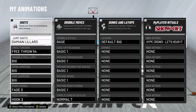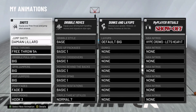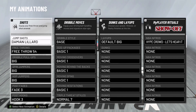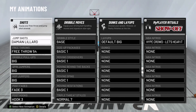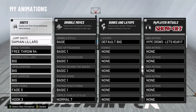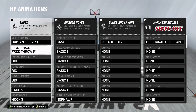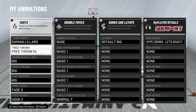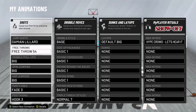I'm in the park here and I've already got my animations equipped. First, jump shots — Damian Lillard. That's just preferable, you don't have to. I am unlocking jump shot creator since I just made this build, so I'll make an update video after that. For free throw, use free throw 54 — that is the most recommended for centers because it is the slowest free throw, making it the easiest to time.